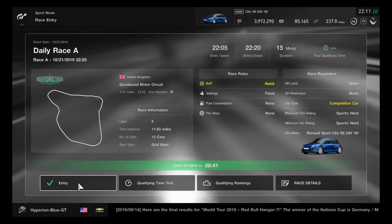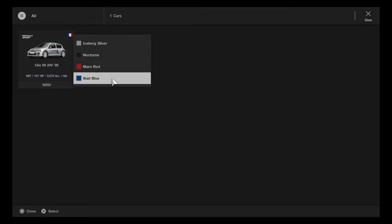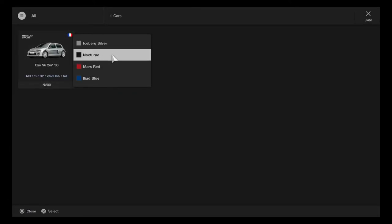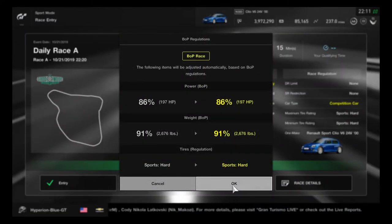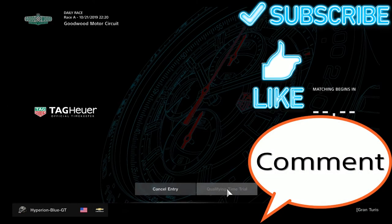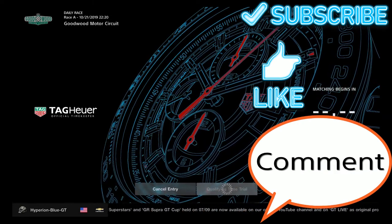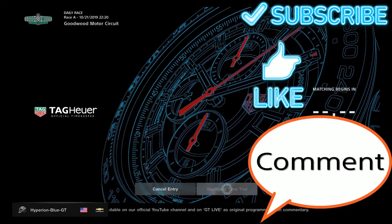Going on Goodwood Motor Circuit to take 5 laps, this is going to do perfectly well to have 4 colors on the Clio R.S. V6 24V, with a good balance of performance. Before enjoying the video, please subscribe to my YouTube channel and check out some more videos if you like. Feel free to enjoy anytime for the entertainment.